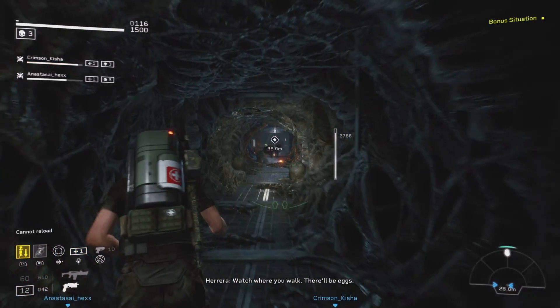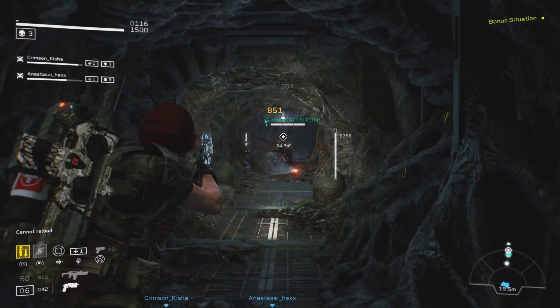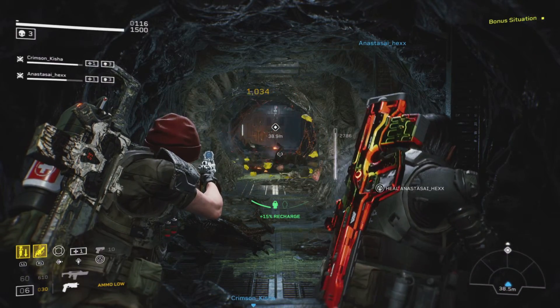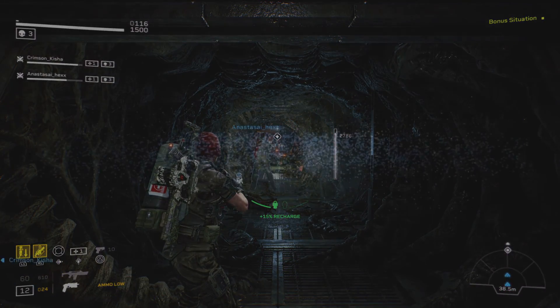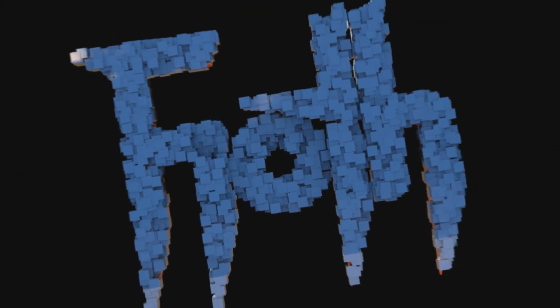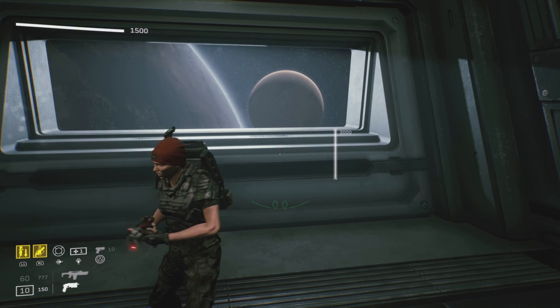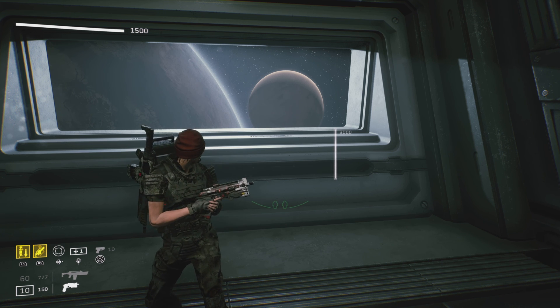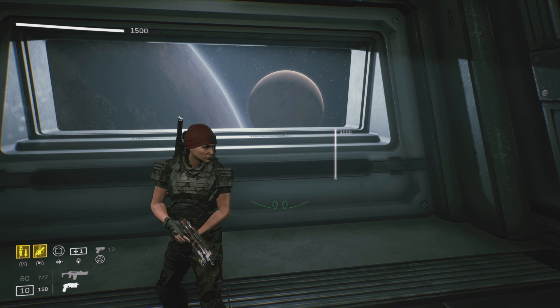Watch where you walk — there'll be eggs. Greetings Marines, Fayot here, and in this video we will be modding the Twin Hammer, the very unique and interesting handgun that shoots two bullets in quick succession, making it very powerful when it comes to stopping power but also very hard to control. Let's get to it.